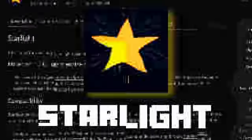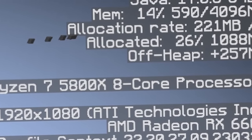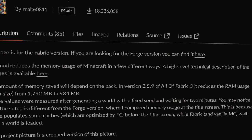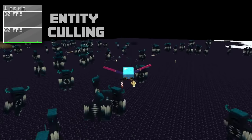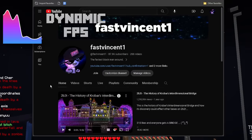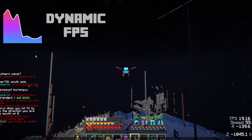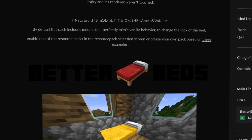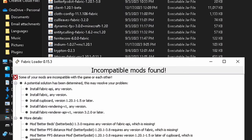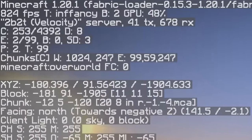Starlight rewrites the light engine to fix lighting performance and errors. Memory Leak Fix fixes multiple memory leaks in Minecraft, both on the server and client side. Ferritecore reduces Minecraft's memory usage in a few ways, reducing the RAM usage. Entity Culling only shows entities that are on your screen. Dynamic FPS automatically reduces the speed at which Minecraft renders when it's not focused or hidden, and also fixes a bug that makes it take much more performance in the background than it should. More minor performance mods like Better Beds, Cool Leaves, and Cloth Config add more performance. It's also worth noting that some of these mods require other mods as support.